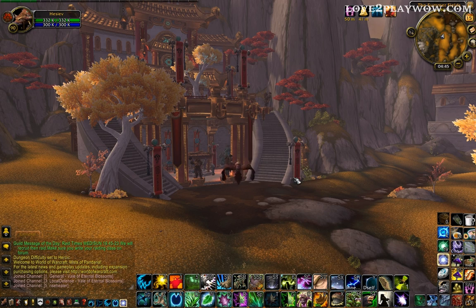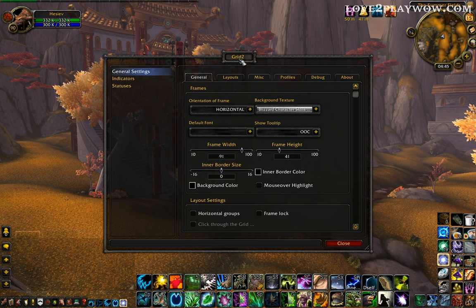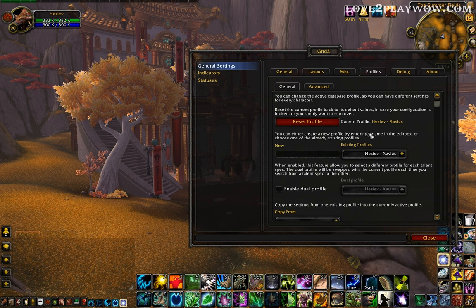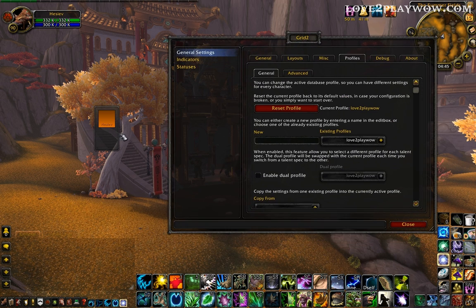I'm outside the dungeon now, let me show you how I did this setup. First, we type /grid2 and from here the first thing I'll do is make a new profile. So it shows exactly how you have it in the beginning — it looks like this, which is kinda crappy.